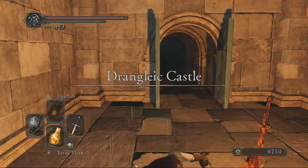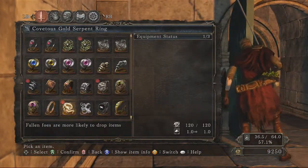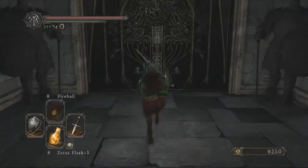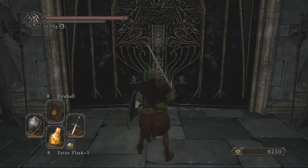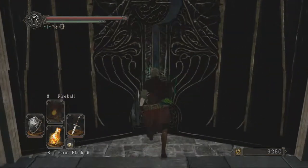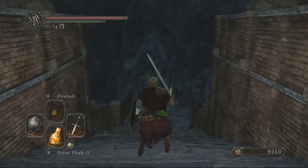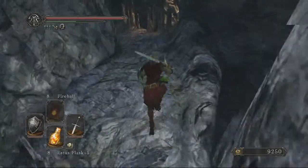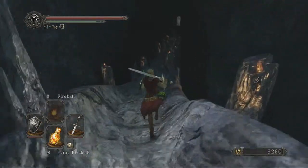Alright, so we're back here in Drangleic Castle, the first bonfire, the King's Gate. Put on the King's Ring that we've just recently found and head to the left. This will lead us into the Throne of Want area, which is basically the Throne Room. You see me here getting real impatient. This wasn't the first time that I fought them - I fought them once before this and died, unfortunately.